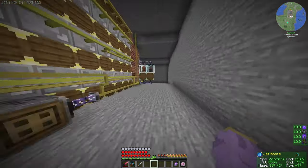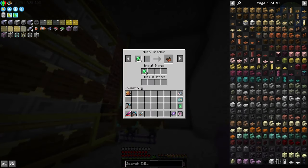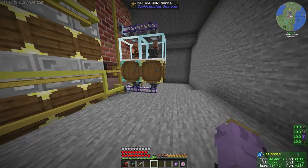Another thing we went ahead and did is set up Petro the Villager over here. I said I wasn't going to do this, but I went ahead and did it. So Petro the Villager is set up to auto-trade emeralds just with an exporter, and then it automatically gets pulled out with this hopper and then it's imported.